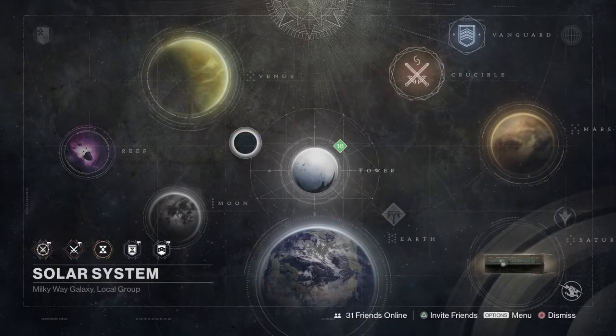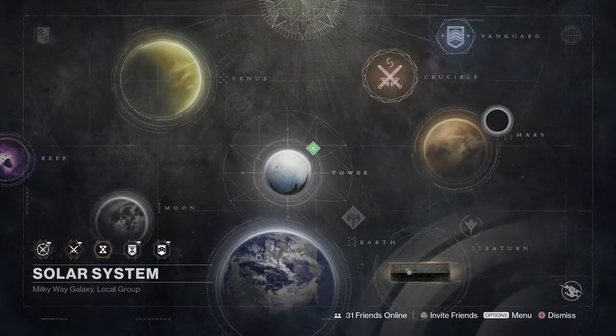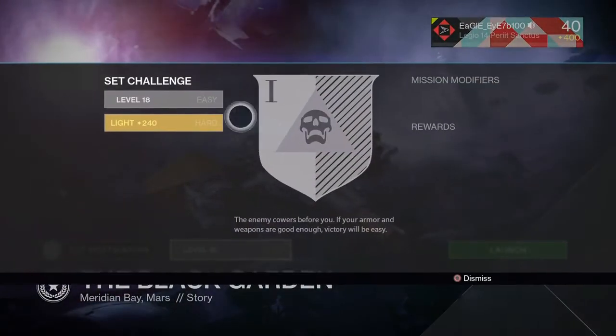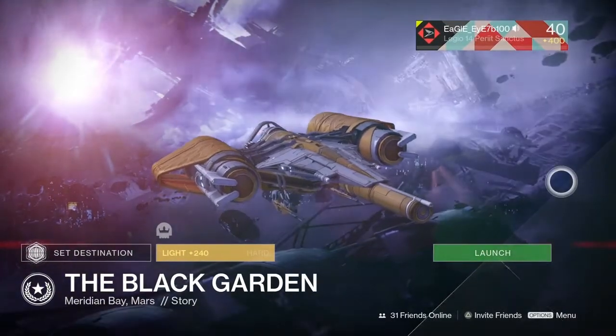What is going on guys, EO here and welcome back to another video. Today I'm going to show you guys one of the best exotic farms in Destiny in 2017. What you want to do is go to Mars and start the mission The Black Garden, but make sure you start it on hard so you can get the checkpoint when you get to the bosses.